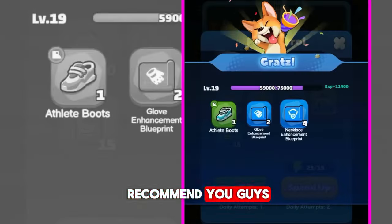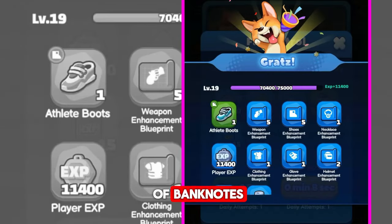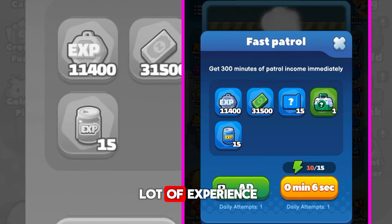The first tip I recommend you guys is to always use all fast battles. They will give you not only a good amount of banknotes and blueprints, but also a lot of experience.